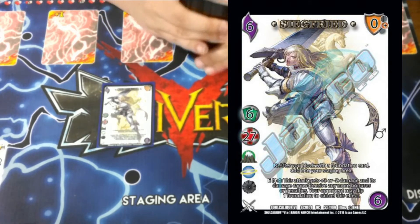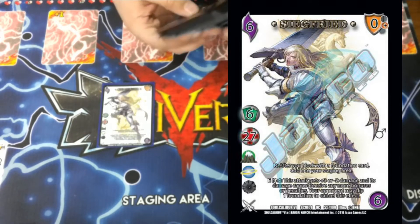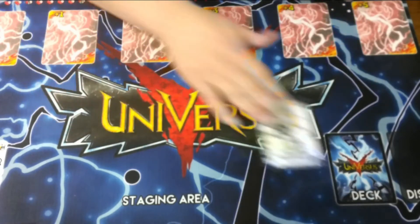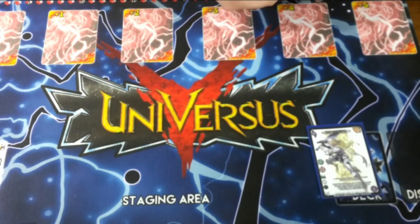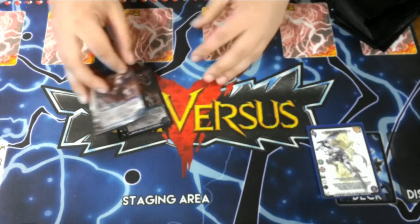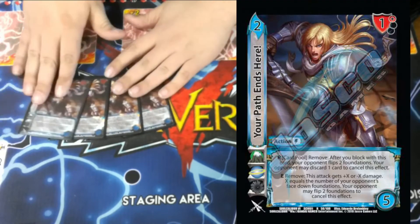If you saw the Vicious deck from last week, this plays a little similarly to that, but I get to add a bunch of Libra of Souls cards to boost the attack strength of the deck. I'm playing four actions, same as the Vicious deck — if you guys want to check that out, it'll be in our playlist somewhere for 'Your Path Ends Here.'